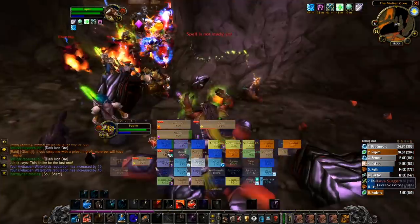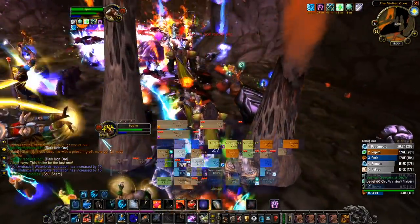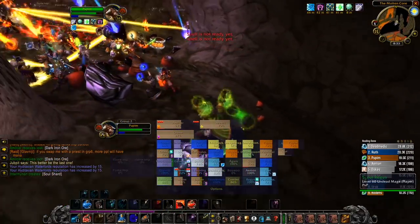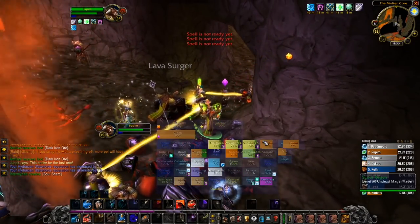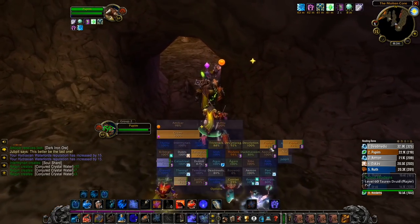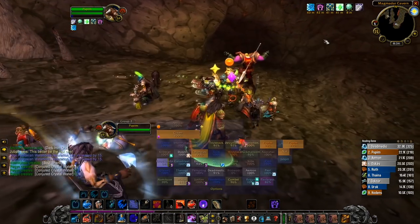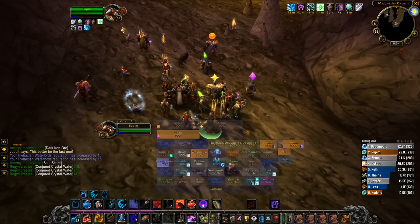When it comes to gear, you're looking for healing power — and that's pretty much it. Then, depending on whether you have the Darkmoon Card: Blue Dragon, you would either want to go for Spirit or Intellect. As for talents, I'd recommend this build. I've been considering Deep Resto for Swiftmend, but since I don't use higher ranks of Rejuvenation that often, it's probably worth more to go with a 9% mana reduction for Rejuvenation. But feel free to try a Deep Resto Rejuvenation build — I'd be curious to hear how it works out for you.